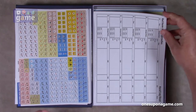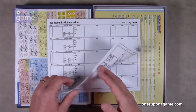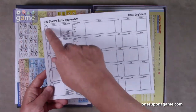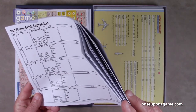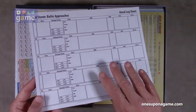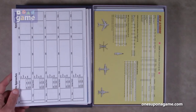And then we've got a pad of naval log sheets. This is for the different naval task forces — you've got the task force number, damage points, stats, and so on. You get a pad of those, probably about 20 to 25. These should be available online for you to download and print as you wish.